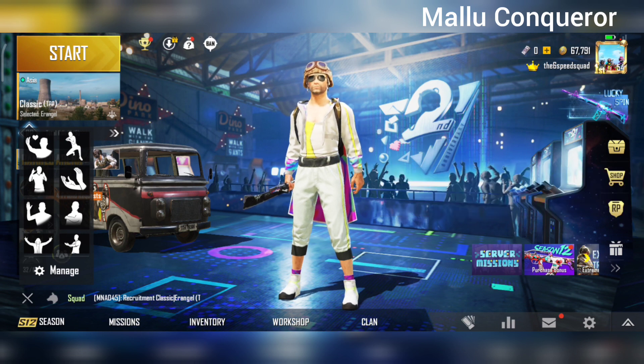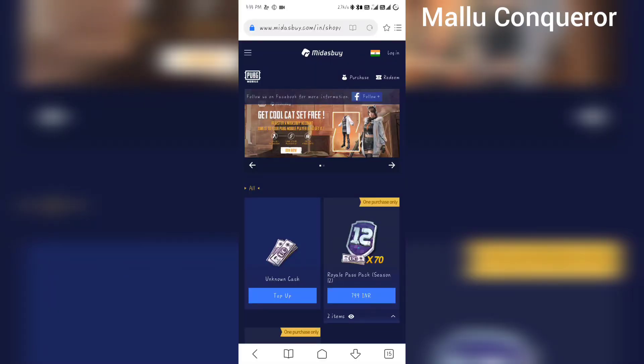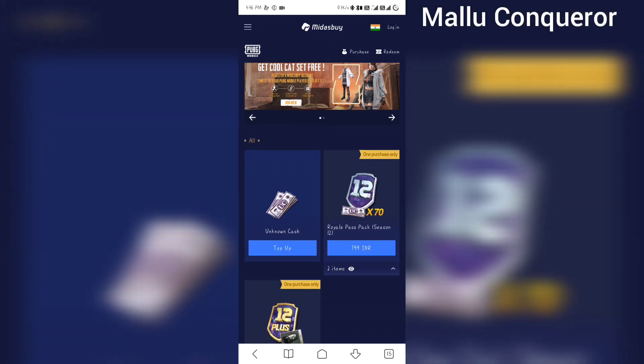It will be $70 plus $60, and we will cover $80 plus $80. Check the link in the description below and let's go to this website. This is a very big website — UC Kashi and Royal Pass, Indus 7.